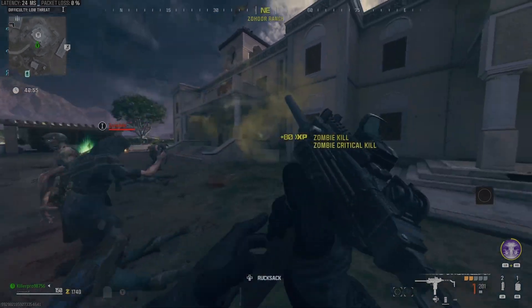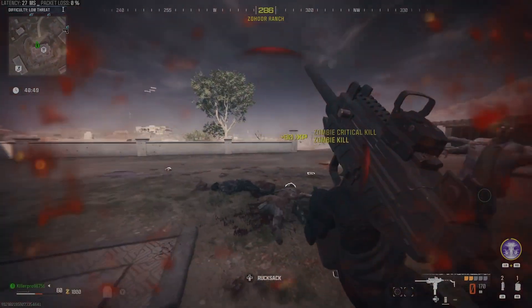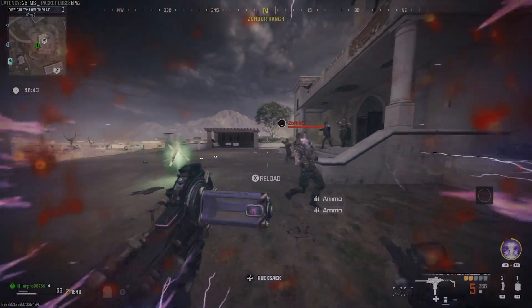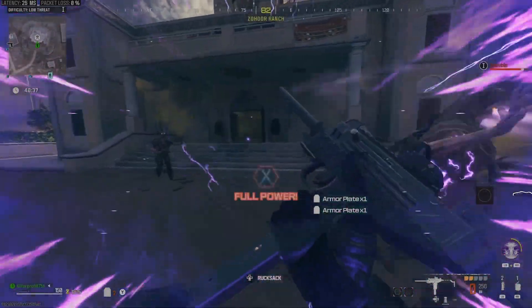Another thing you can do if you want to get just a bunch of zombie kills — you can go into the higher zones and call the exfil multiple times to your heart's content, because it's going to keep spawning in a bunch of zombies each time. You're able to clear them and it won't exfil you. So you can do it that way instead if you don't want to do contracts and want to do some mindless grinding instead.